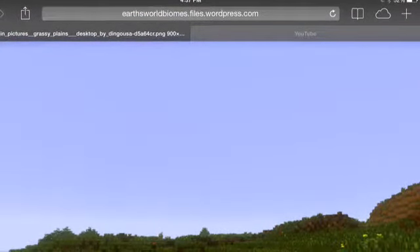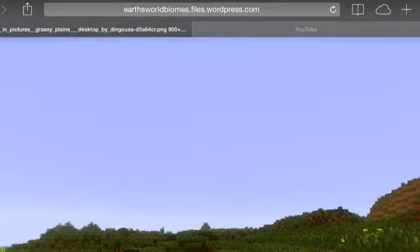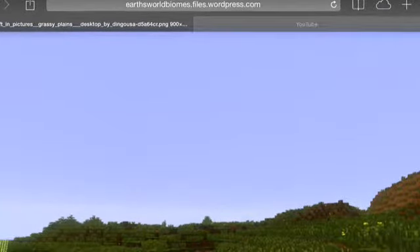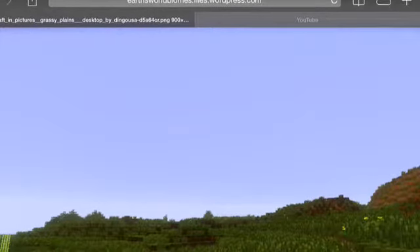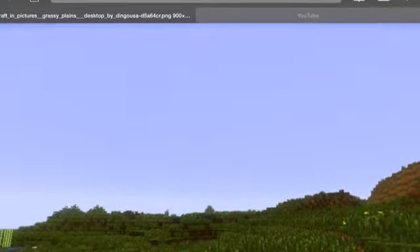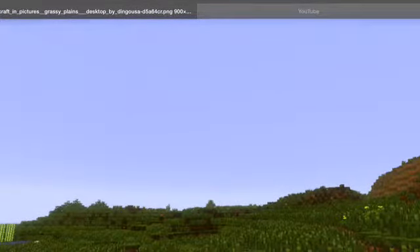The first type of biome is the plains biome. The history of this biome is that this was actually the first biome ever in Minecraft, because if you look in old pictures, this is what you see. What you can find in these are grass, almost all the plants that you can find, sugar cane, trees — mostly birch and oak, mostly oak.